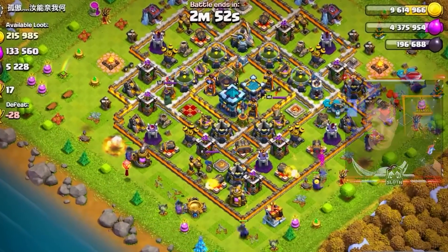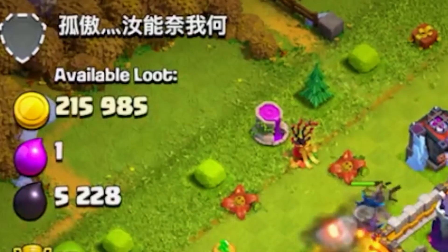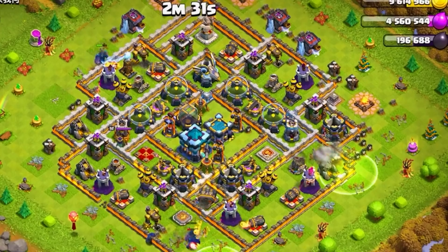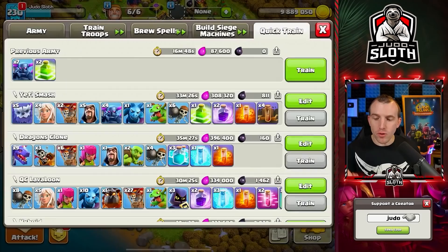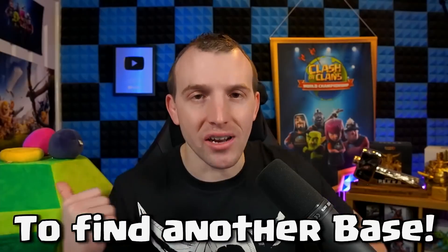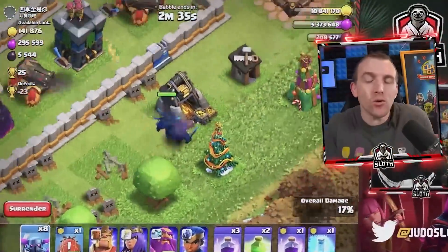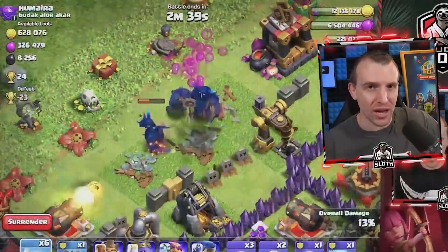I brought a couple of jump spells just in case we could actually jump the Pekka into the base. There is one elixir left — one elixir! Let's get out of there and protect the hero's health. Let's retrain via the quick train menu — you should always do that so you're always training exactly what you used. Might as well request some clan castle troops and get back out there. Weirdly, this farming attack was super fun. I don't know if it was just the novelty factor, but I was able to fill my season bank pretty quickly.